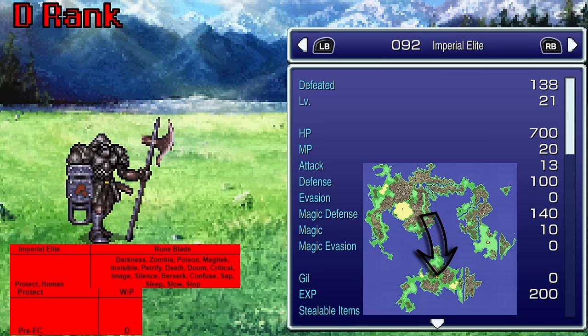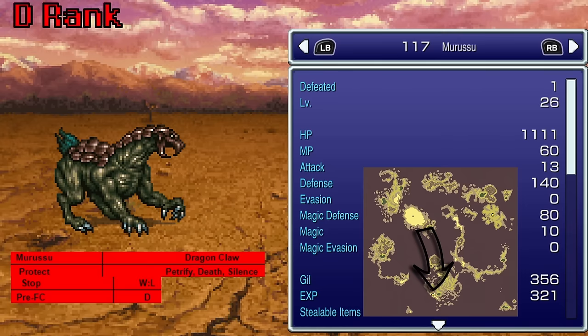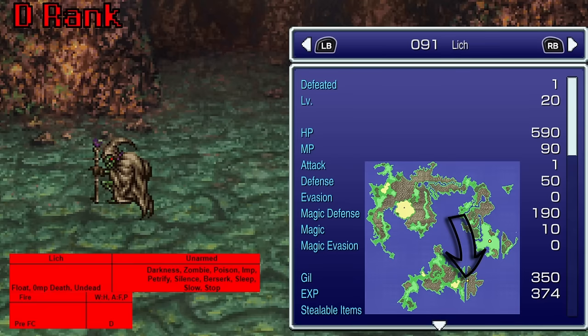Imperial Elite, one of the guys you fight in Vector, uses Protect — not horrendous, at least something that kind of helps your party. The Zombie Dragon, found in the Sealed Cave, uses Doom — at least it hits a little bit; sure things take forever to die waiting for that counter, but at least it's something. The Provoker, also in the Sealed Cave, will cast Imp for some reason — I don't think it's even in their scripting and I might be wrong, but it seems a little weird. The Marusu, found west of the southern continent in the World of Ruin, uses Stop — kind of cool I guess. Lich, another boy from the Sealed Cave, uses just Fire — kind of lame considering his scripting literally goes Fire 1, Fire 2, then chucking out Fire 3s.